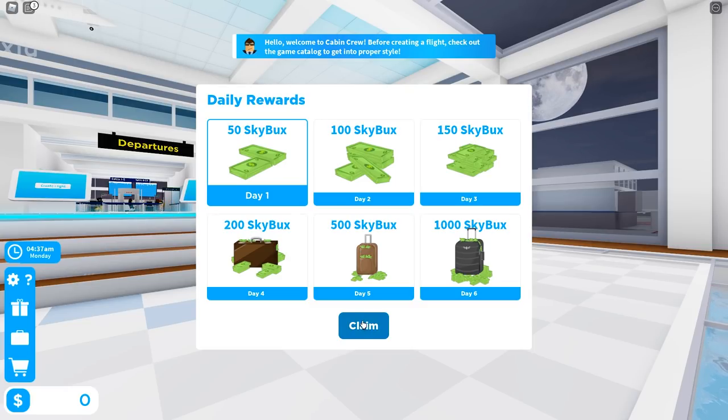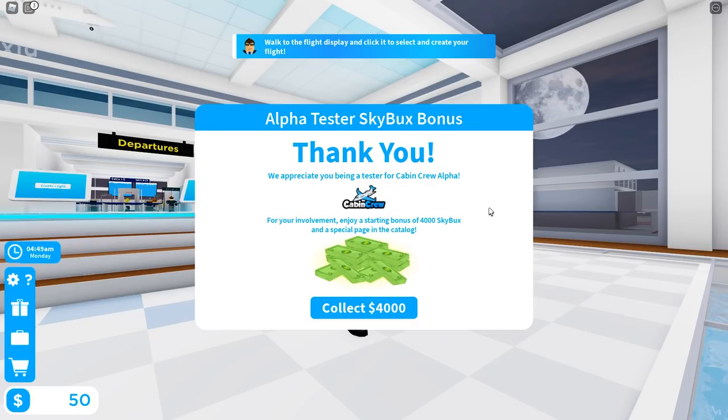Since I was an alpha tester, I'm assuming I got some sort of perk here. It says: 'Thank you, we appreciate you being a tester for Cabin Crew Alpha. For your involvement, enjoy a starting bonus of 4,000 sky bucks and a special page in the catalog.' That's pretty cool.